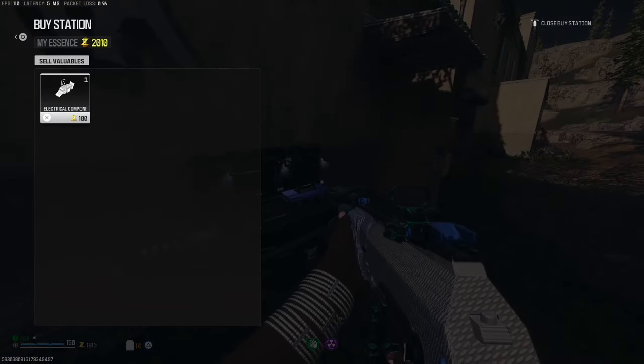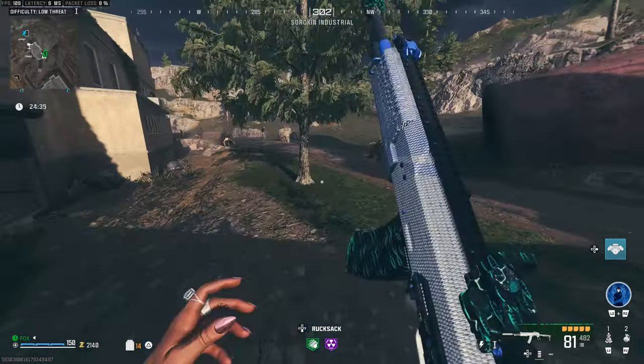What's good people, it is your boy Zeus here today and I'm back with a Mono Affair Zombies tutorial guide. This one's going to be the Infiltrator contract.